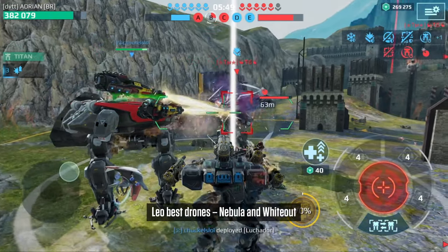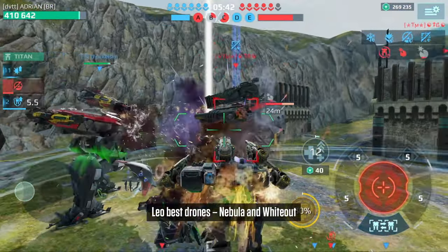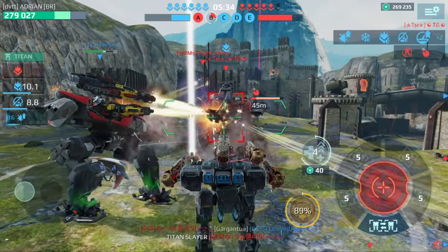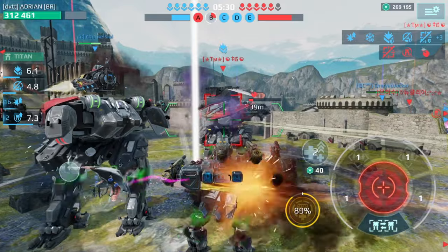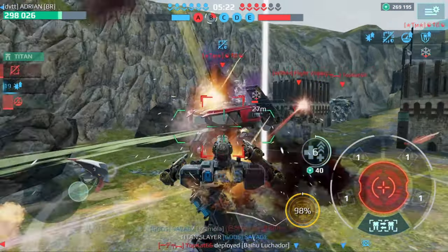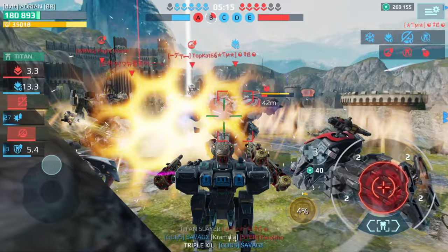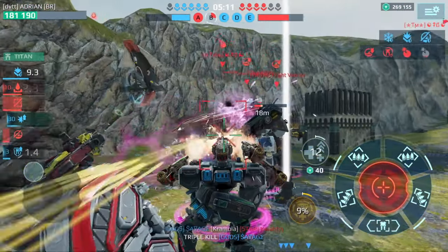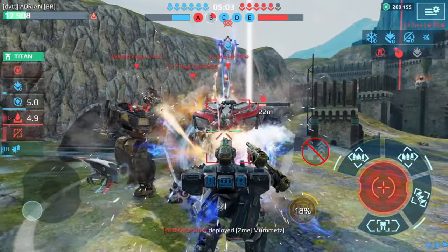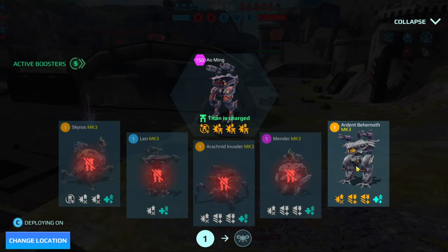I dropped in with the Leo, going up against a Luchador here. We might actually be able to win this engagement — if I manage to charge up, I can heal my teammate. We're at 89%... 98%... just as he died. Now we have to deal with three Luchadors. There's like four Titans now. But you can see how long I survived in that Leo, all because of that Nebula drone. That thing is absolutely crazy.